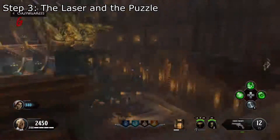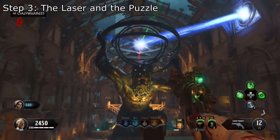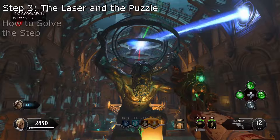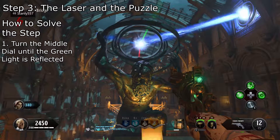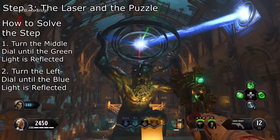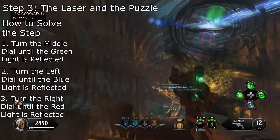This puzzle requires players to turn three sets of wheels and dials to make all three rays of light reflect back into the prism in the middle. This can be done by a simple pattern: turn the middle dial until the green light is reflected, then turn the left dial until the blue light is reflected, and turn the right dial until the red light is reflected. Repeat this process once more and the puzzle will be easily solved.